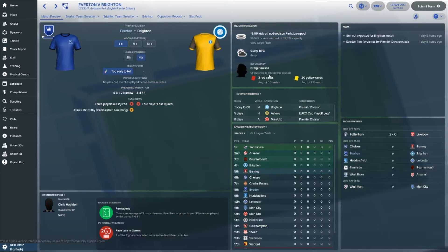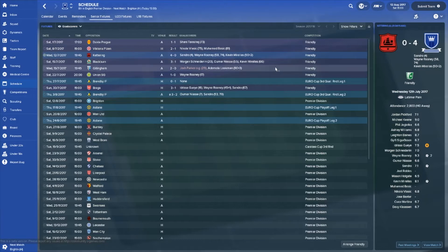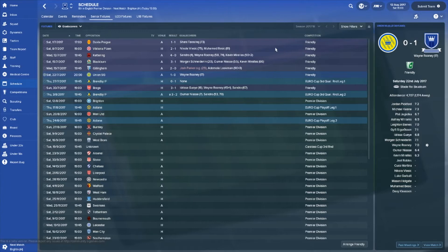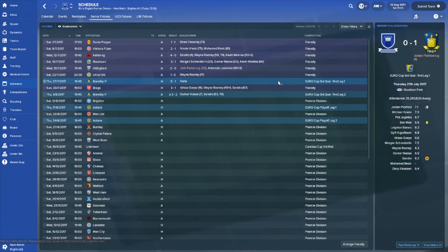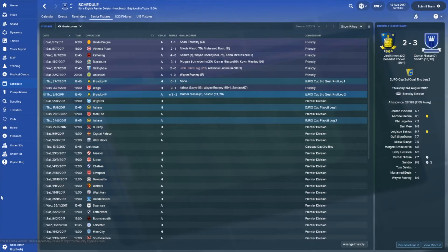Friendlies went very well — beat Dukla Prague, Victoria Pilsen 2-1, Kettering 4-0, Blackburn 3-1, Gillingham 2-0, and Union SG 1-0. In the Europa League third round qualifying first leg we lost 1-0 to Brøndby at home, with Jordan Pickford scoring an own goal. In the second leg we won 3-2 on the night and went through on away goals — Sandra with two goals, Niasse with one. We've since drawn Astana, which should be easier.